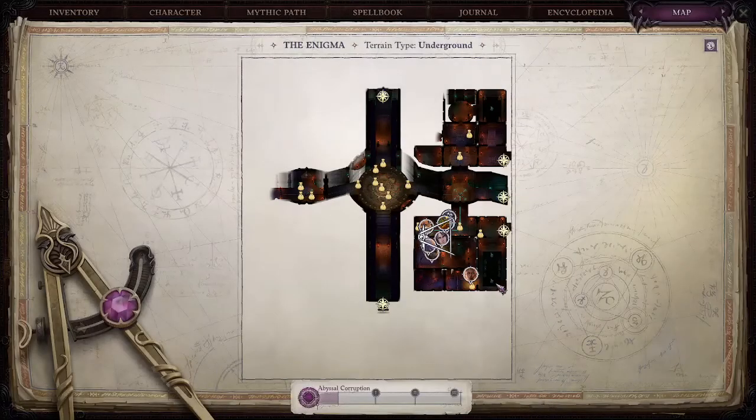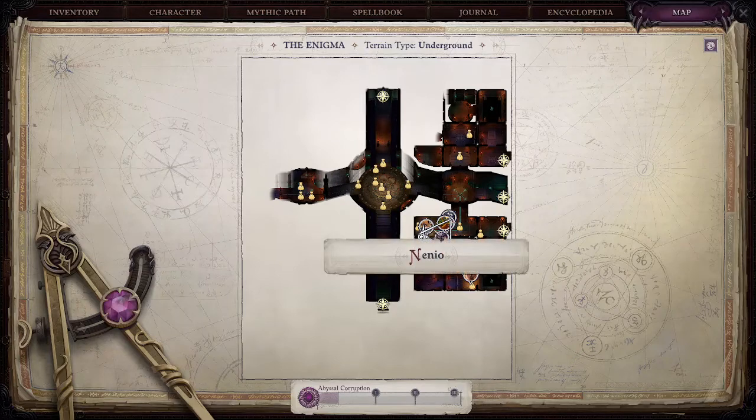We're located in the Enigma, and as you can see, we're on the right-hand side of this from the entrance, and it's in the left-hand corner of the bottom square.